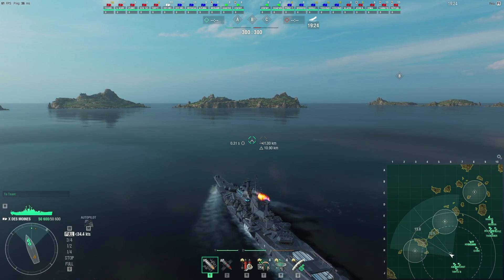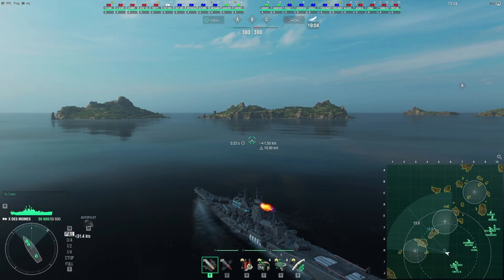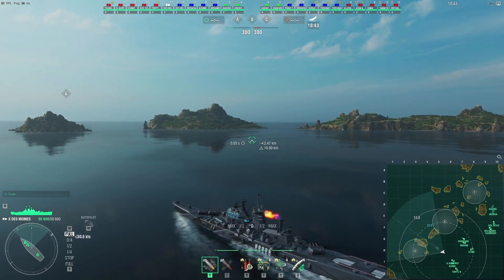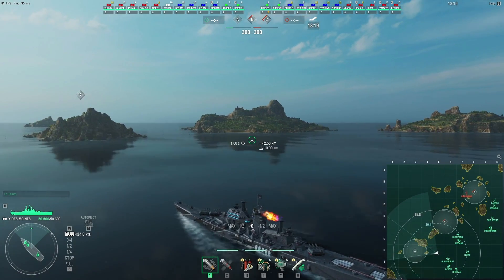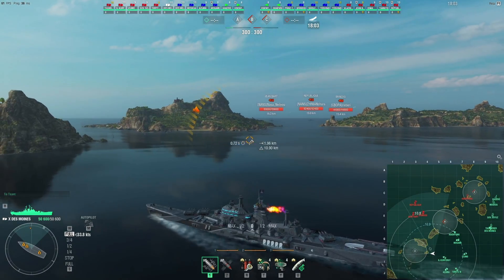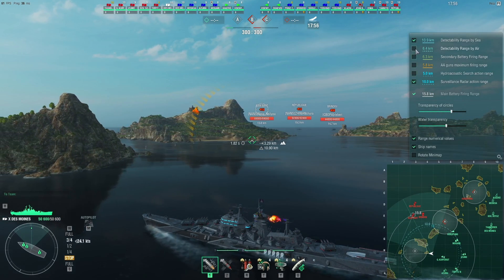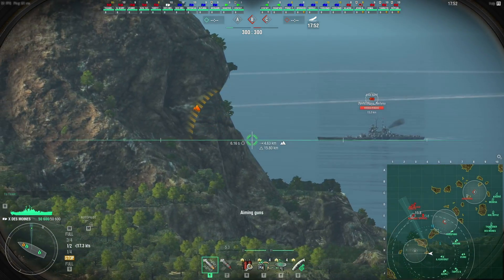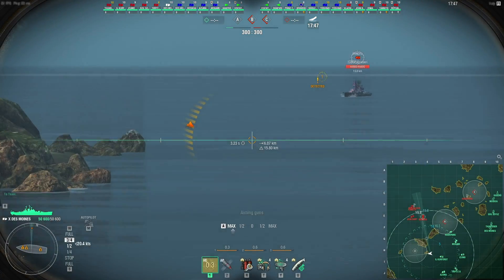Hello and welcome! Today we are in the tier 10 US heavy cruiser, the Des Moines. We're playing a match on the map Atlantic and I spawned near the western side of the map, which is why I headed towards the A cap. Too many times on this map people just start heading towards the C cap, then end up bogged down there for most of the match and are surprised when they aren't winning on the rest of the map. So I decided to buck that trend and head over here.